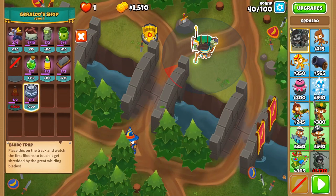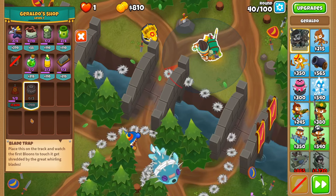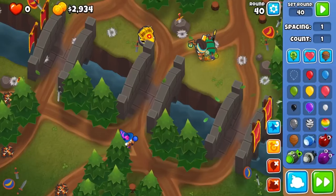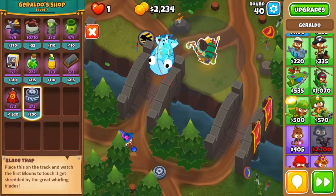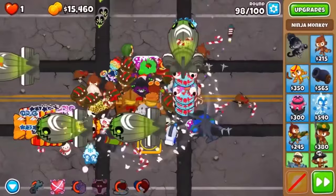One cool trick with the glue trap is on harder maps when you're using the maelstrom item to take down the insides of the MOAB — sometimes balloons can slip past the maelstrom. You can place a glue trap right on top of the maelstrom so that when the MOAB opens up, all the ceramics or pinks inside get glued right underneath it, preventing them from slipping past and making that round a lot easier to beat.